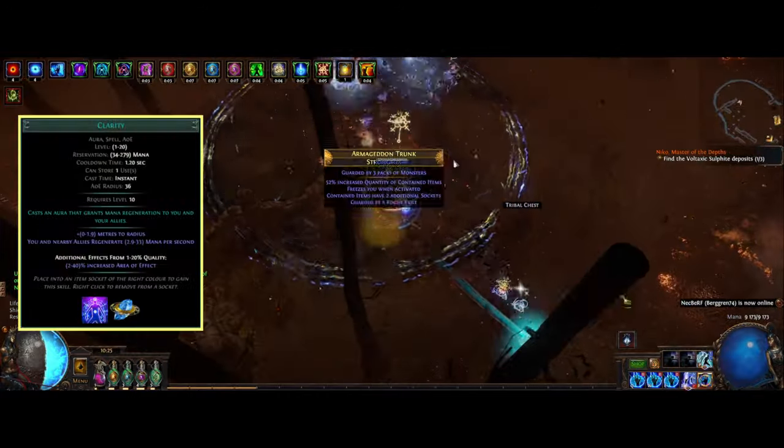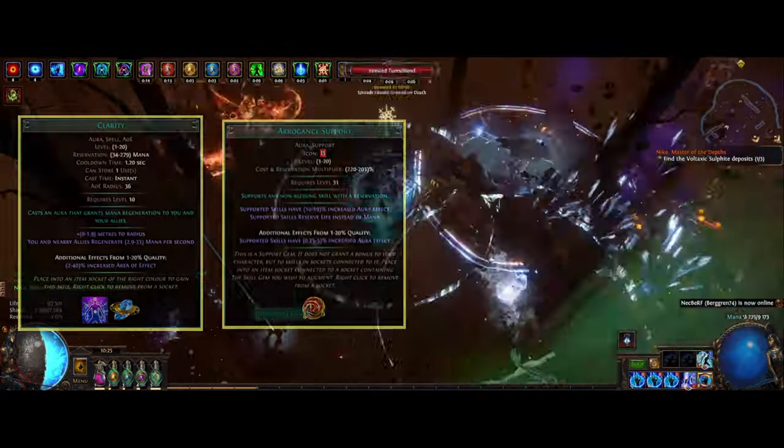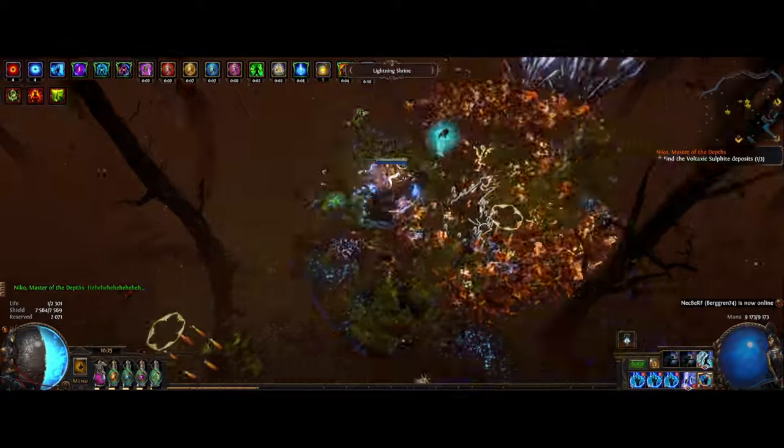The last aura we are using is Clarity, and this we want to link with an Arrogance support. Basically we're using this to reserve the remainder of our life, to reserve as much as we can and get our health as low as possible.